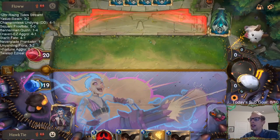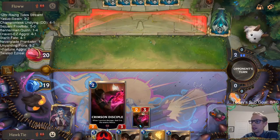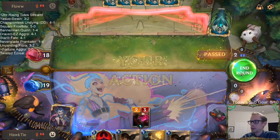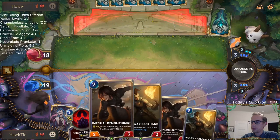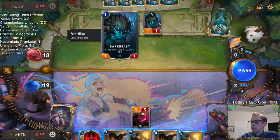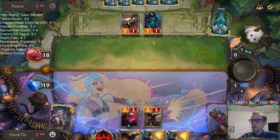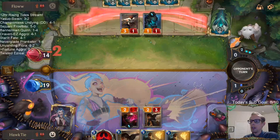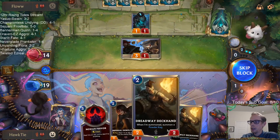It's a fun word to say — 'parlay.' Crimson Disciple to go with these demolitionists — yes. Worried the deck will run out of gas. That's a good combo right there. Yeah, we're kind of relying on our champions. Maybe I need to mulligan more aggressively, because we had neither champion. Both Misfortune and Draven are very powerful cards that I definitely want to see.